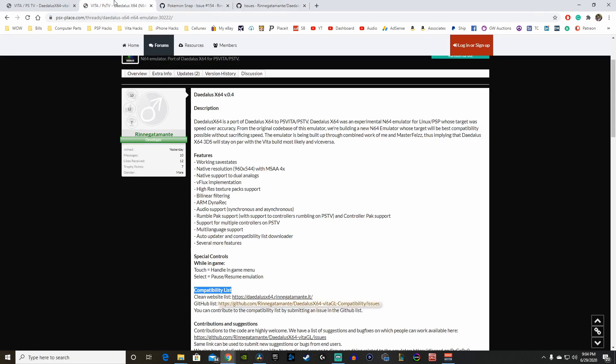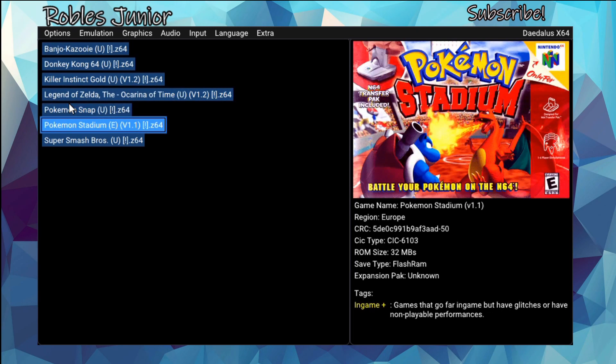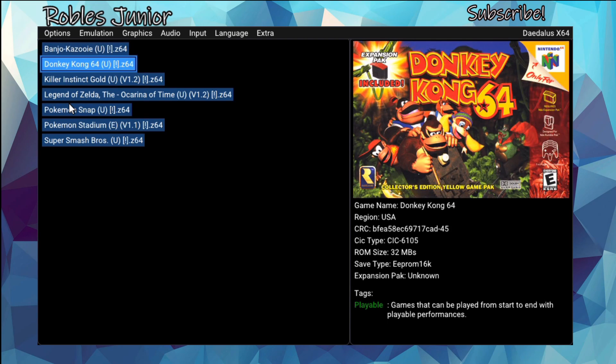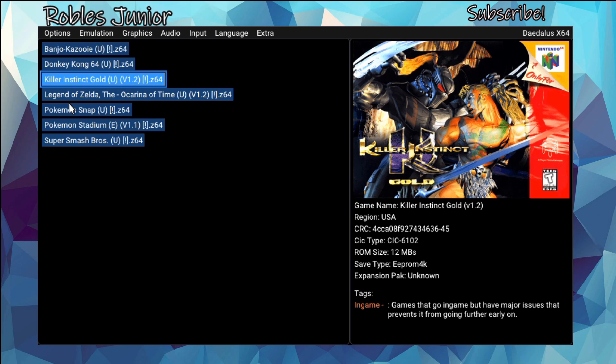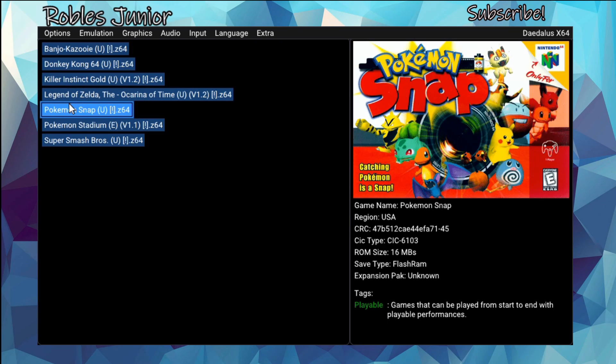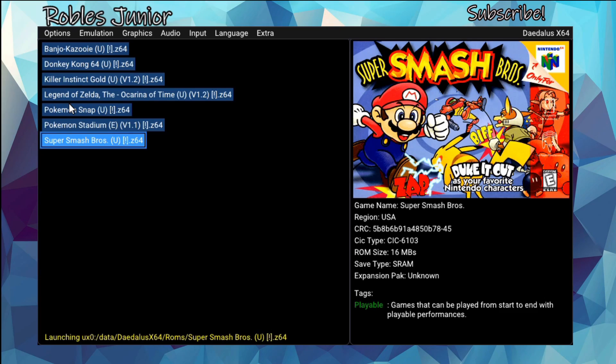Here are the games I have: Banjo-Kazooie, Donkey Kong 64, Killer Instinct Gold, Legend of Zelda, Pokémon Stadium, and Super Smash Bros. Banjo-Kazooie is green — playable. Donkey Kong 64 is also playable. Killer Instinct is in-game, so it will crash inside the game. Legend of Zelda: Ocarina of Time is slow but still playable, not yet full speed. Pokémon Snap and Pokémon Stadium are in-game crashes, marked yellow, so you can play some but can't finish the whole game.